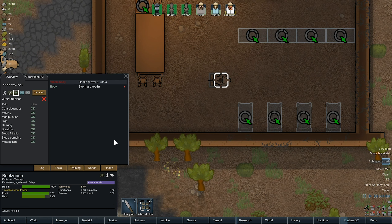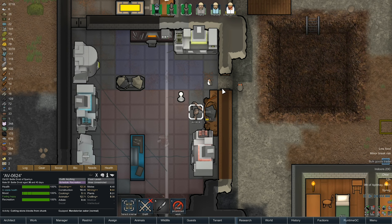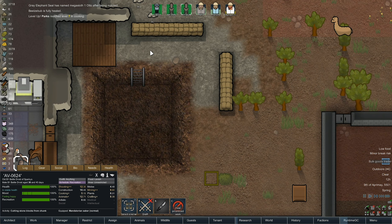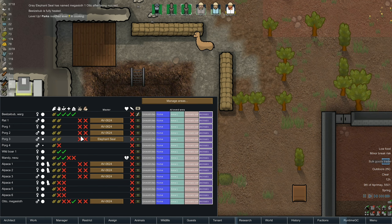Do you really need that? You've got a bite from a hare. I'm not wasting medical stuff like that — you can get tended but we're not using that. Grey Elephant Seal has named Megasloth 1 'Otto' after being nuzzled. Quite happy with that.